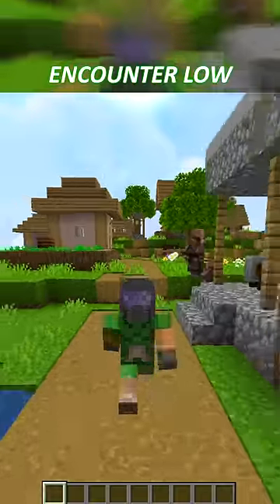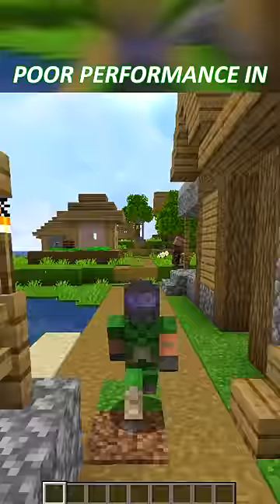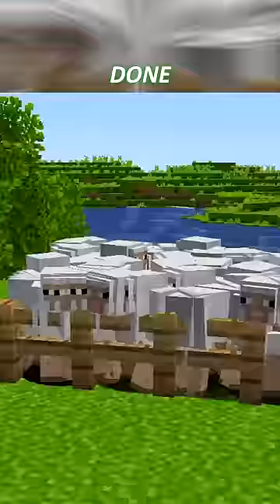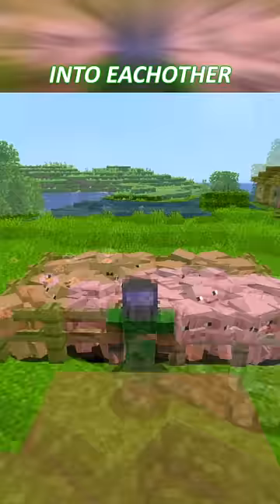Do you ever encounter low framerates or poor performance in Minecraft? You probably have, and you've probably done this — created a giant pen of animals for breeding and farming. This means you have a lot of entities bumping into each other. This is a problem because the game has to calculate all of those collisions, and it impacts the game's performance.